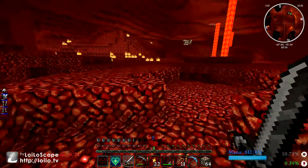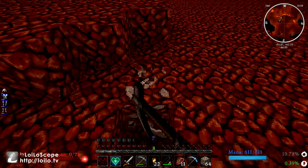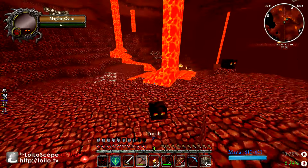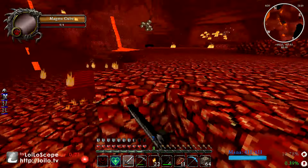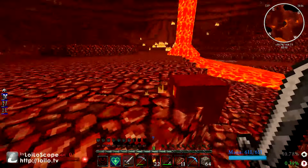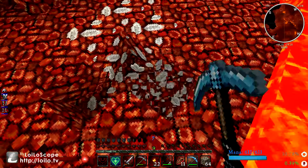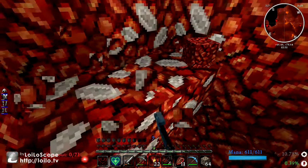I'm finding quartz already — oh, a lot of quartz. I hear magma cubes. I'll go ahead and take that, kill you and all your little spawn minions. I'll go ahead and collect more of this quartz. This is the best stuff to make your crafting altar out of, so mine is definitely getting an upgrade as soon as I get the chance.